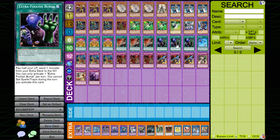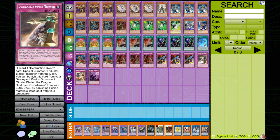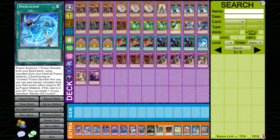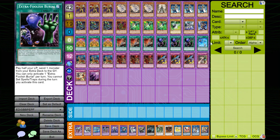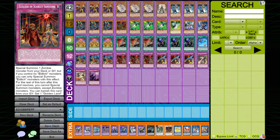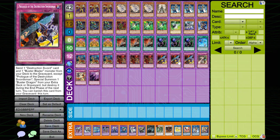Three copies of Extra Foolish Burial to send Invocation — sorry, actually to send Destruction Sword Memories — but also to help one of your engines. One Invocation, part of your Invoker engine. Three copies of Conquistador for some good generic removal, plus it's part of one of your engines. Three copies of Elixir of Scarlet Sanguine — just to clarify, it's part of one of your engines.